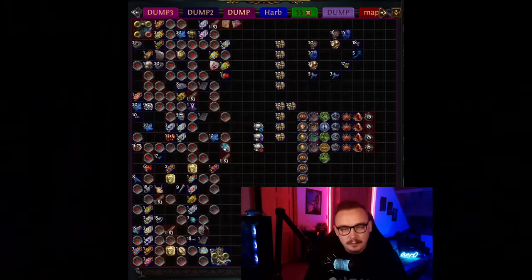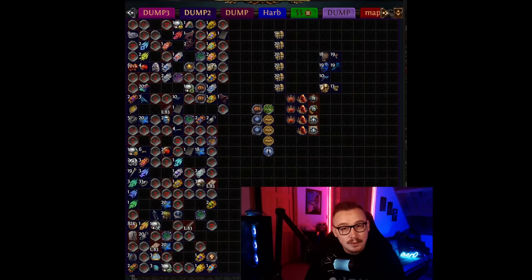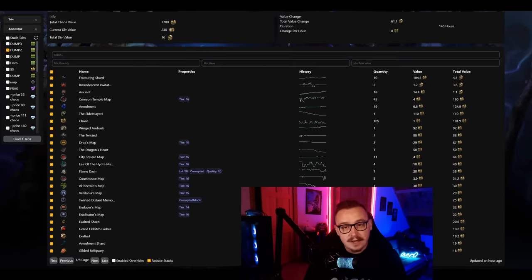I was really doing 96 maps but let's call it 100 — we got a little over 100 chaos, about 20 annulment orbs, about 20 ancient orbs, around two to three exalts, and seven to ten fracture shards. At bulk selling prices: ancient orbs give you 1.4 divines, exalts give 0.2 divines, annulment orbs give 0.6 divines, fracture shards give three to four divines, and chaos orbs give about 0.4 divines.